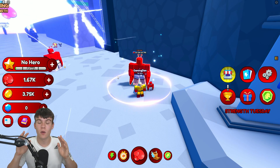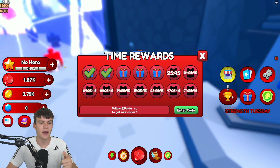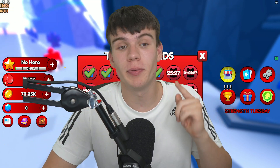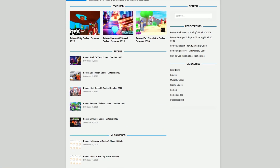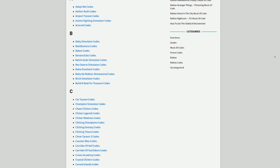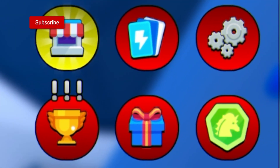If you don't know how to claim codes in One Punch Fighters, go to the right side of the screen, click on the gift icon, and the code menu will come up. Also, if you're tired of searching YouTube for Roblox codes, check out rblxcodes.com — you can find game codes, music codes, and guides there. We cover codes for over 1,000 Roblox games, so if you need a code for any game, it'll be there.